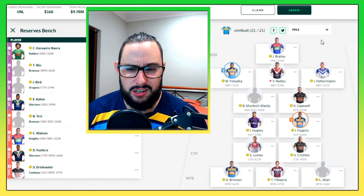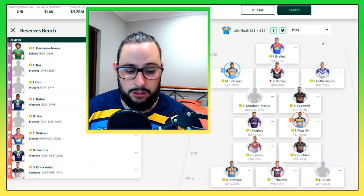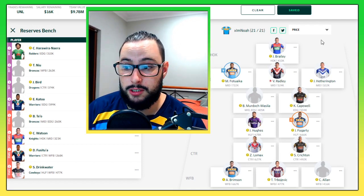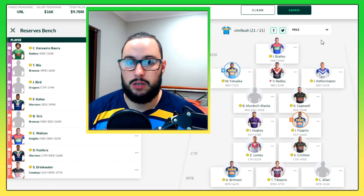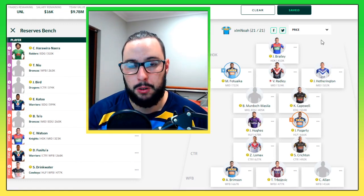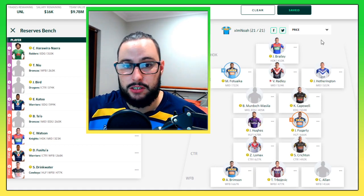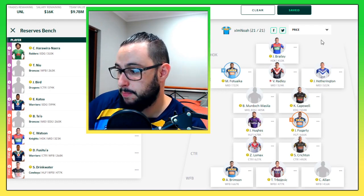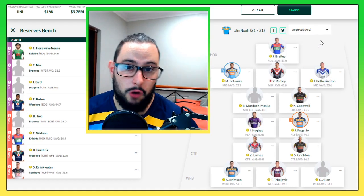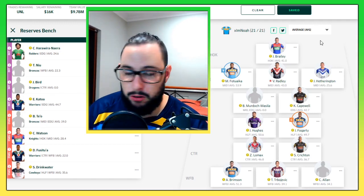Now the emergency positions - if you don't know how they work, emergencies are there so if someone is ruled out before game time in the warm-ups and you can't make swaps, the fantasy team uses your emergency player. Even if you're away on holiday and can't access the internet, they take the emergency player and give those points to your side if a player didn't play. That's why I've gone with only dual-position players for that position and relatively cheaply priced.